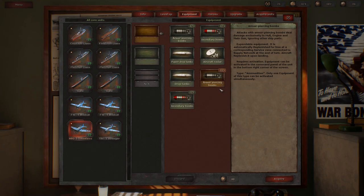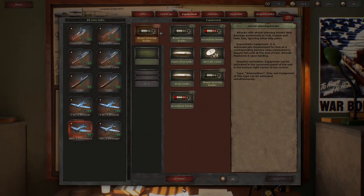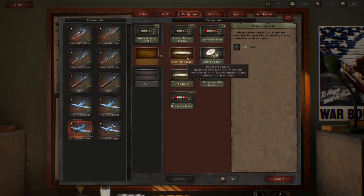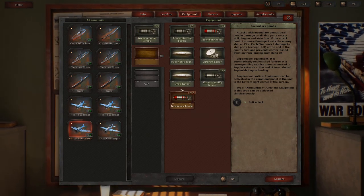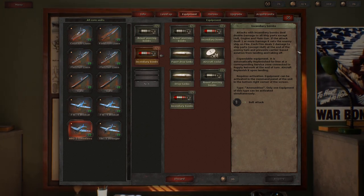We'll go ahead and get armor-piercing bombs for the Dauntless. That's it — that's all we've got. We could give the Dauntless extra fuel and a choice of bomb types based on circumstances. So that's our final equipment purchase. We're finally ready to get started — almost 20 minutes in.